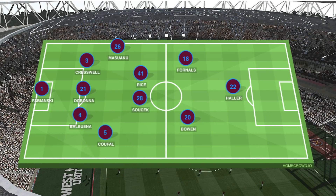Going into the game, David Moyes set up his side in a 5-4-1 with Fabianski in goal, a back three of Balbuena, Ogbonna and Cresswell, with Masuaku and Coufal as the wing-backs, and Rice and Soucek playing as a midfield double pivot. Bowen played from the right of midfield, Fornals started from the left, and Haller started as a centre-forward.